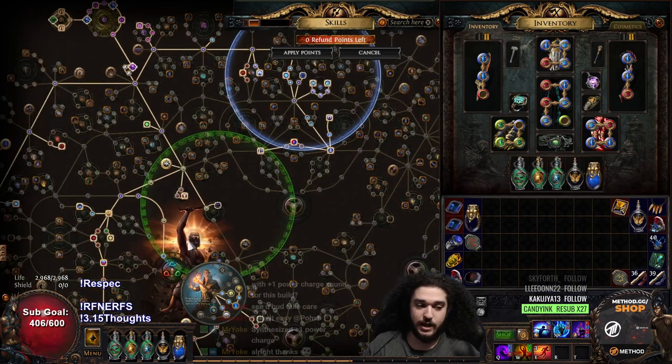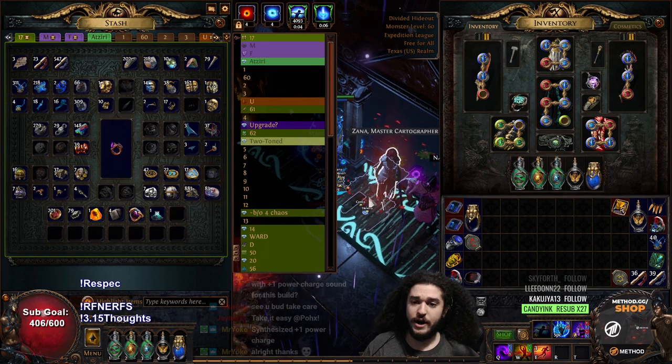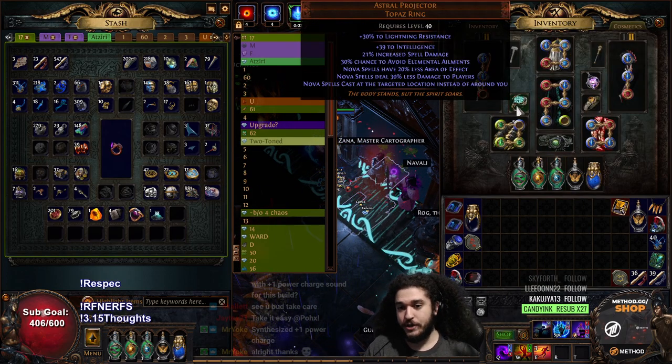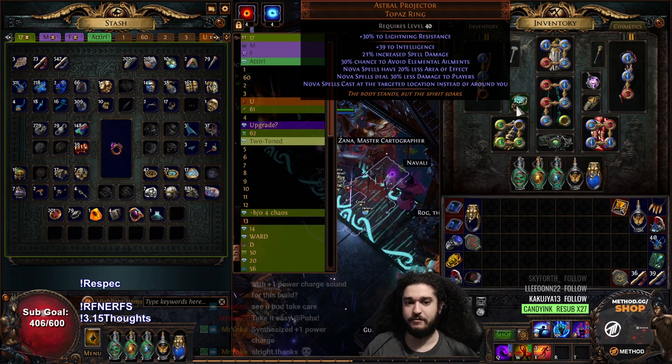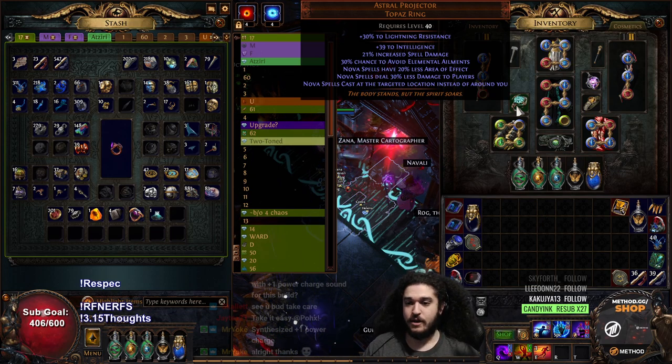At the moment this character is over 11k effective life with Arcane Cloak — no problem at all. The last thing I would state is the only other thing you need is an Astral Projector. At the moment this ring is like 35 chaos; it doesn't really cost anything, and it pretty much enables you to get going with Dark Pact.